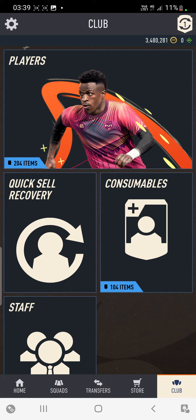Also, if you can see in the corner, I've got 3.5 mil. If you want to buy coins, you can buy them from U7Buy. Use FTBL for 5% off as well, which saves you a lot of money over a lot of period of time.